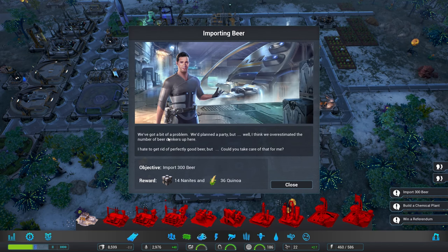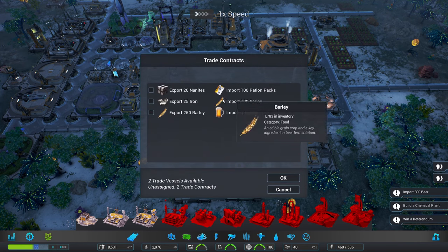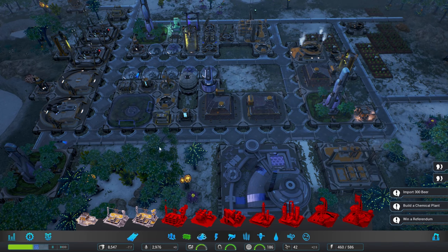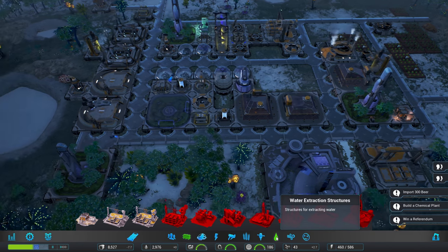What's this? I need your help to balance our supplies on the colonies — got a bit of a problem. We planned a party but we overran it with a number of issues. I should probably start working on them for you. There we go — we've got 43 nanites, that should be enough.